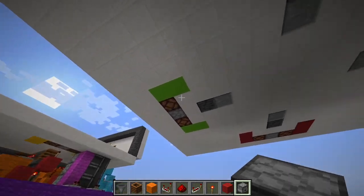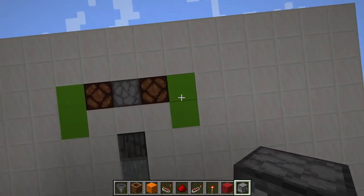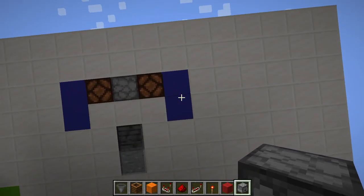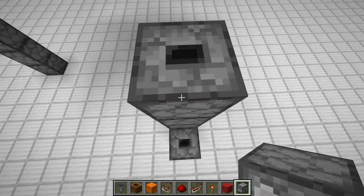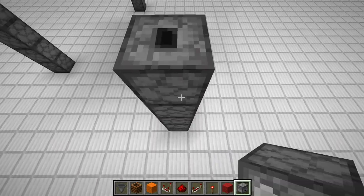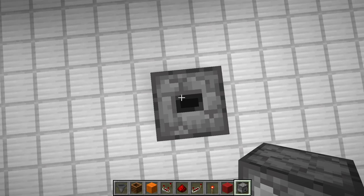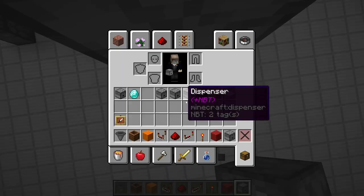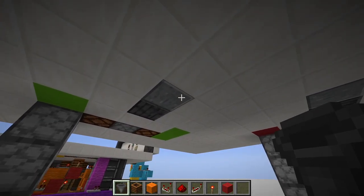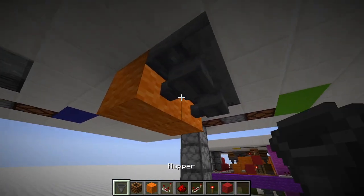Now I'm right beneath the minigame. First we want to insert our dropper columns — they should end up right here, at that block. Just stand here and put in those dropper columns for each of the four positions. Then we want to set up our hoppers — add the first one right next to those two orange blocks, and they should point into any direction other than down.